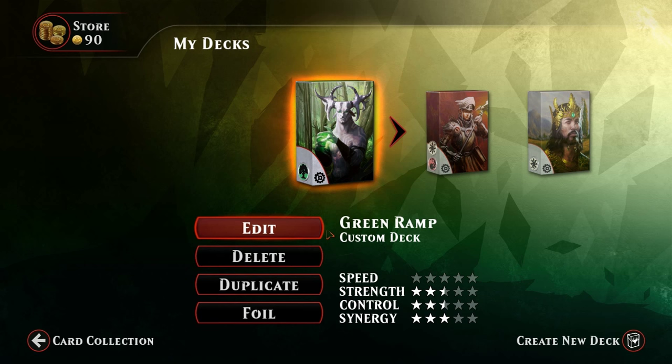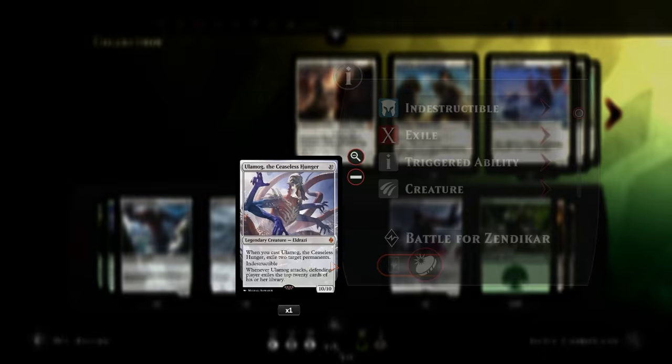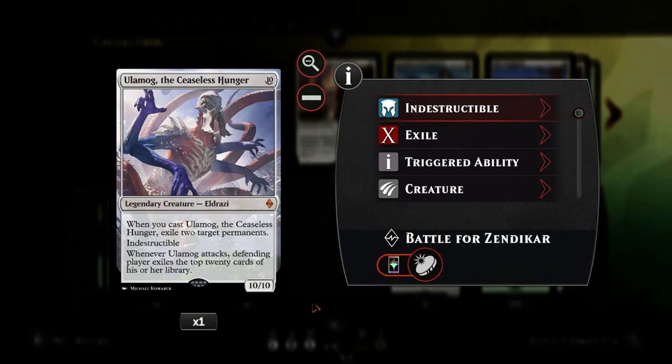Hello everyone and welcome to another Magic Duels gameplay. The Battle for Zendikar expansion has finally released, so it's time to jump right back into the game. We're starting off with a mono green ramp deck featuring the almighty Ulamog, which I was lucky enough to already unlock. I'm still missing a couple cards but nothing too important, so this deck is definitely playable.